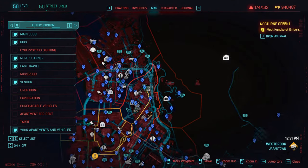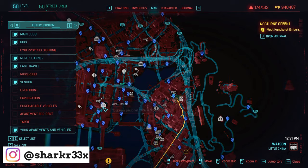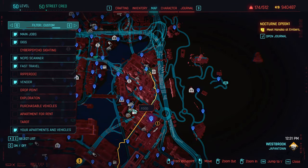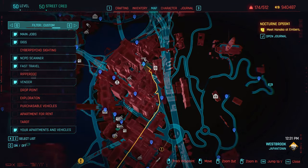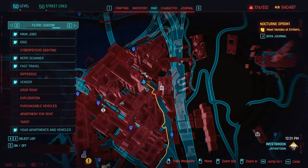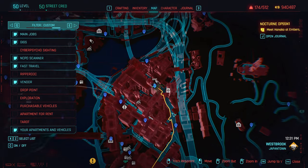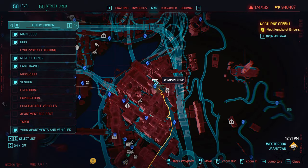Here is your apartment — depends where you have your apartment — but you have to go to Japantown and you have to go right here at Skyline and Salinas. Right over here you can just fast travel from any location and you're gonna see this weapon shop.